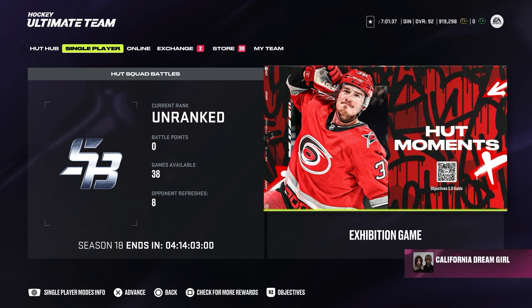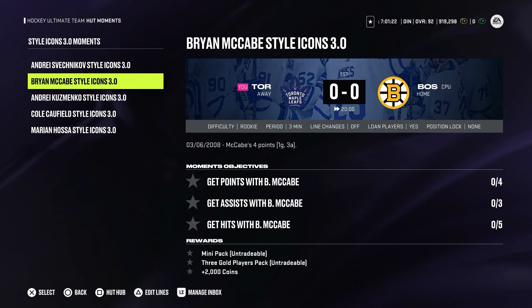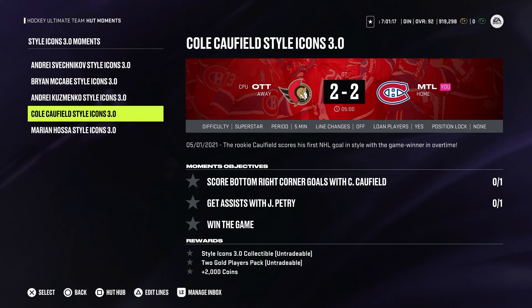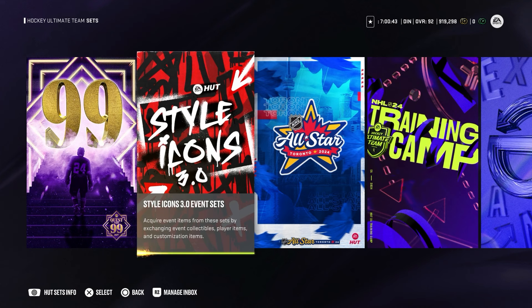Same as every other event, we also have hot moments. By completing the first one you basically get a mini pack, 3 gold players, and 2000 coins. Then you can get a prime pack, 3 gold players, and 2000 coins; style icon collectible, 2 gold players, and 2000 coins; or another style icon, 2 gold players, and 2000 coins. Quite sad to see there are no power-up collectibles, because I think power collectibles in the moments was something that motivated people to actually play it. Just playing for 2 gold players — I'm not really sure it's worth it.